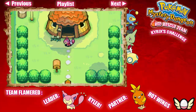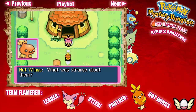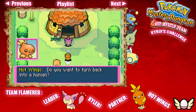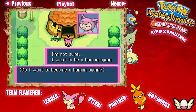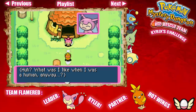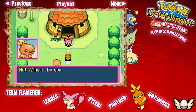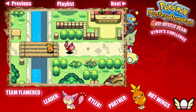I guess we can now go see what this Wigglytuff Club is. Morning, Kyler! What's the matter? You haven't woken up yet? You've been having strange dreams — what was strange about them? Kyler, you said you were actually a human, right? So maybe those dreams have some connection to how you became a Pokémon. By the way, do you want to turn back into a human? I haven't thought about it much — do I want to become a human again? It's only natural that you want to go back to being one. When you were a human, what kind of person were you? What was I like when I was a human? I can't remember a thing. Let's go check out the Wigglytuff Club.